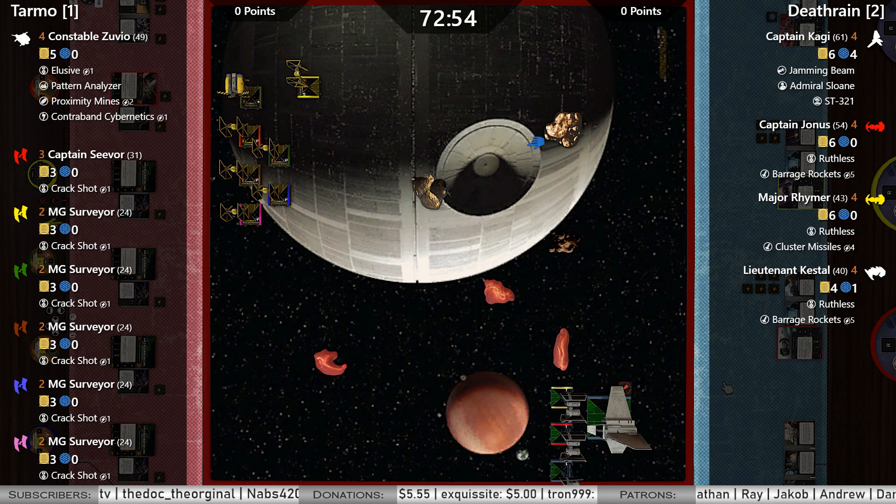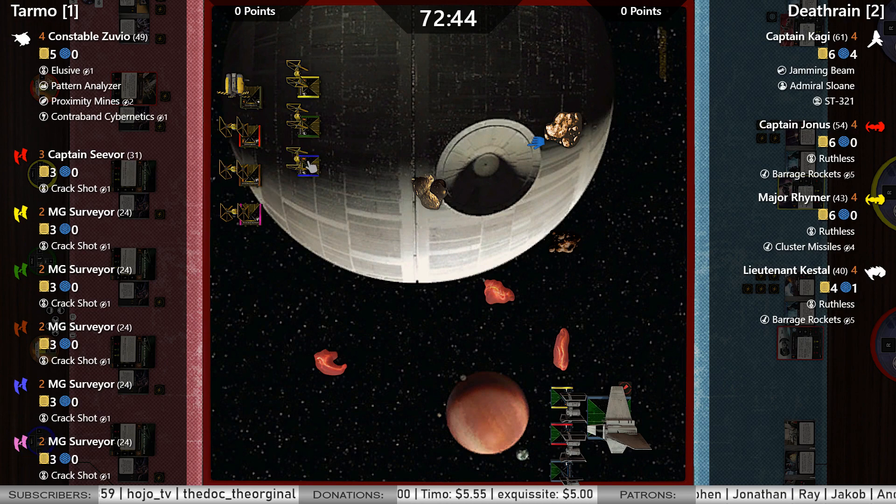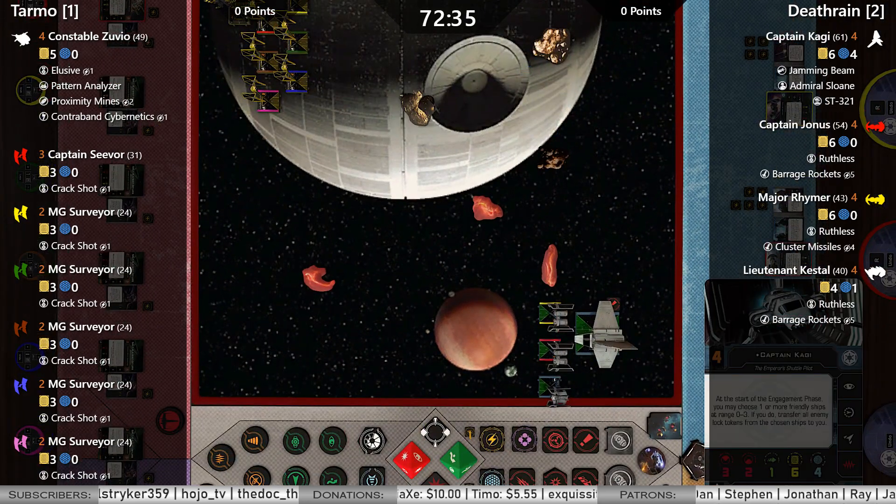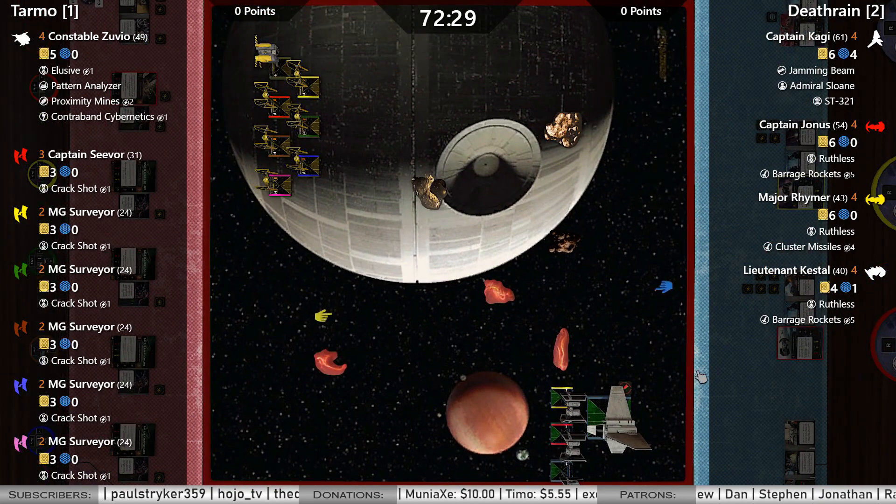One hard turn from the swarm — going to get it turned around. Let's take a look at Death Reign's list. He's got Kagi. When was the last time you saw that guy? I don't think any ship on the scum side can even target lock, so we will not be seeing Kagi trigger his ability. At the start of the engagement phase, choose one or more friendly ships at range 0-3; if you do, transfer all the locks to yourself. Well, that's not going to happen.